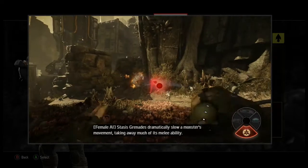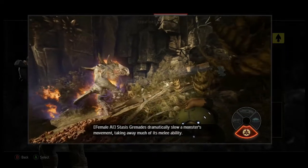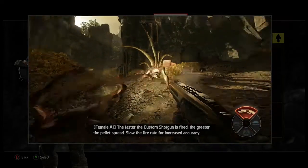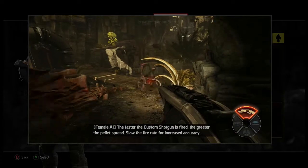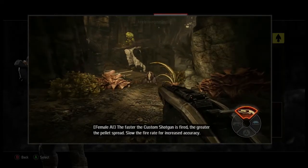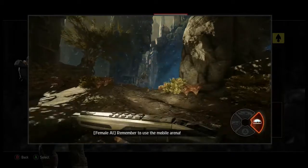Stasis grenades dramatically slow a monster's movement, taking away much of its melee ability. The faster the custom shotgun is fired, the greater the pellet spread. Slow the fire rate for increased accuracy. Remember to use the mobile arena.